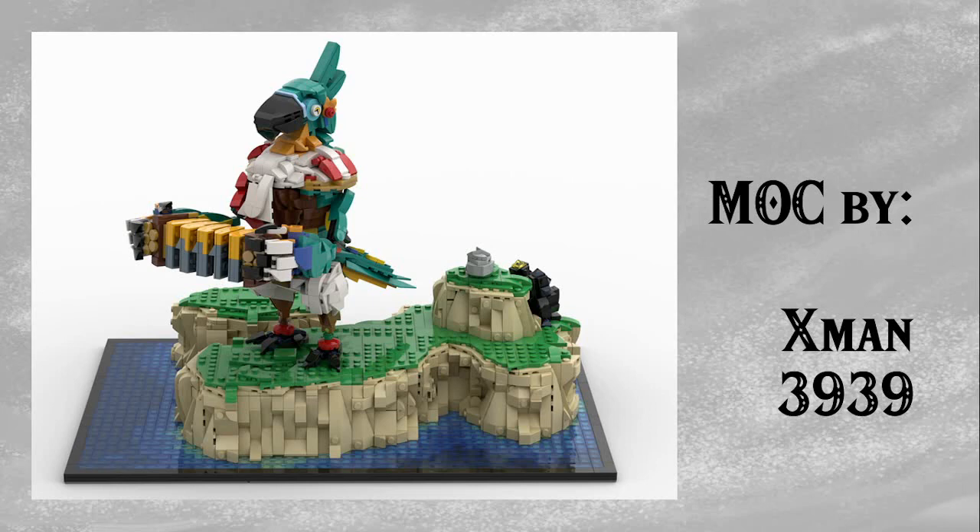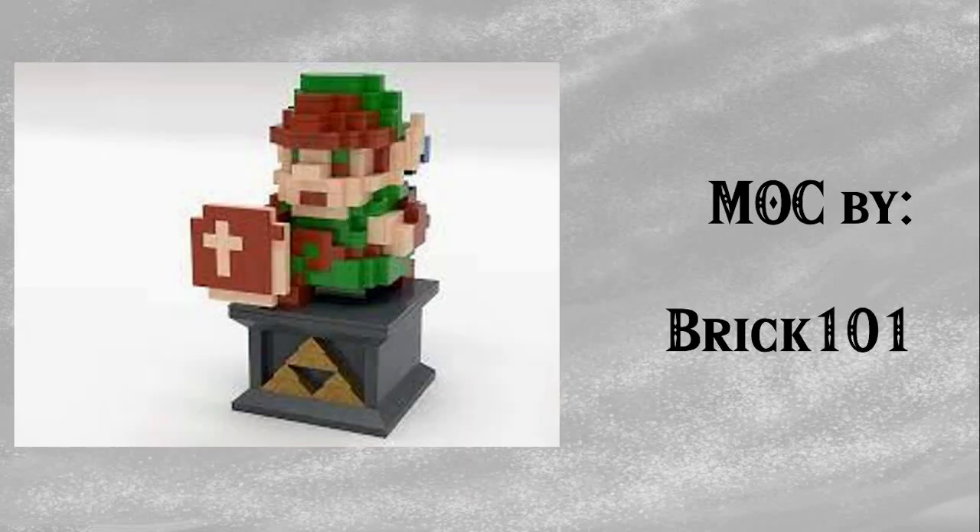Next up by X-Man3939, we have Cass on a little cliff — I'm assuming this is from the Heroes Cache side quest. This Cass model looks incredible, the sculpting is amazing, the terrain is amazing, and you've even got some little luminous stones and ores to break on the back side. A really awesome display piece. Next up by Brick101, another classic — this is the Voxel Link. This is one you can actually get the Studio file for and then build. It looks amazing and it's just so classic, I could not leave it off the list.